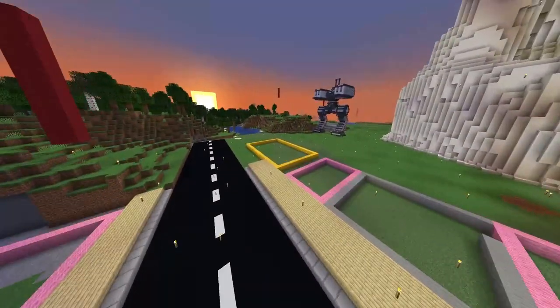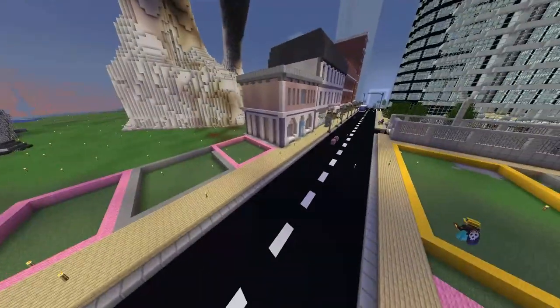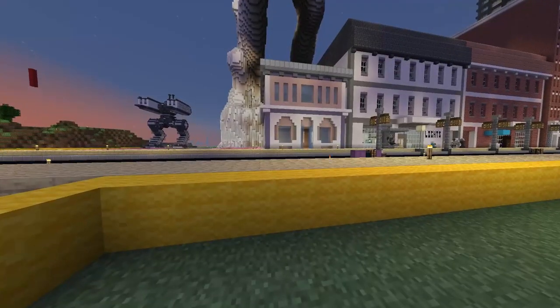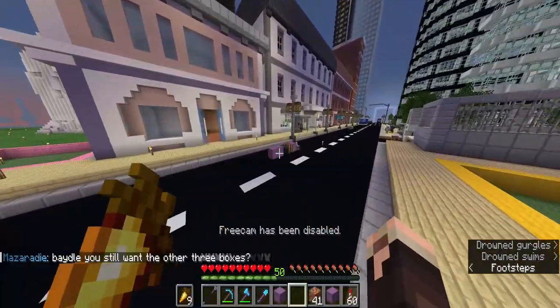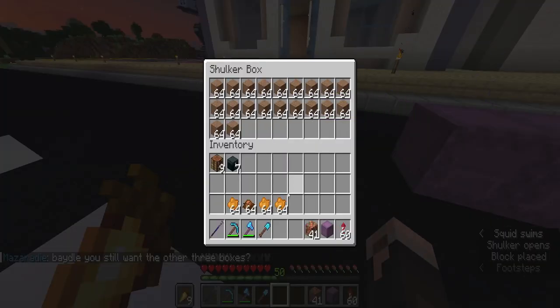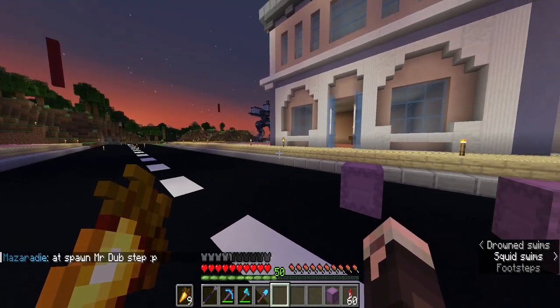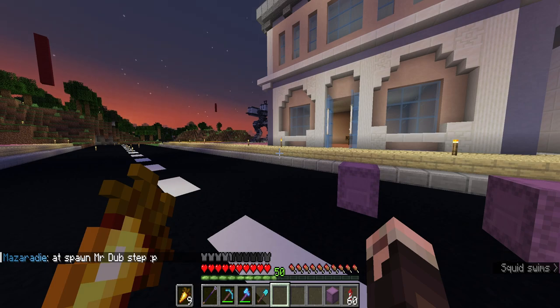We're going to skip over this one because it should be smaller. I decided to let the Scarians choose my palette, and we landed on mud bricks, packed mud, orange terracotta, terracotta, chiseled pumpkins, and one other block I'm forgetting right now — you'll see it when I start building. It's currently 6 p.m. because I took a bit of a break. Let's get started.